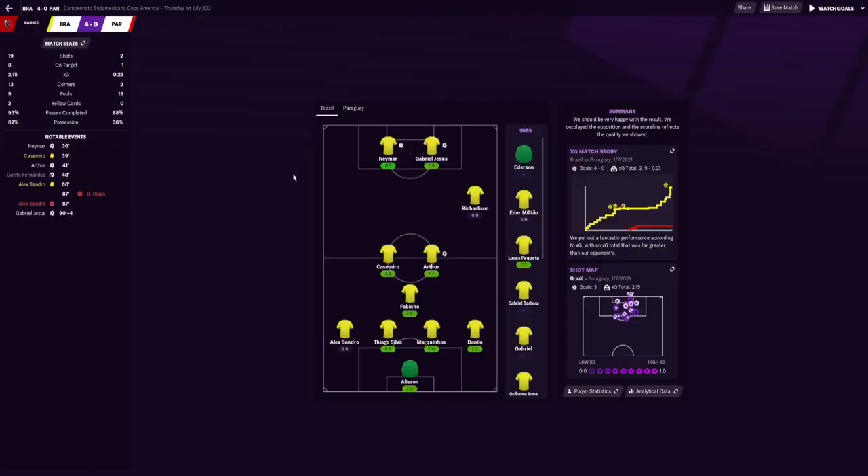As you can see, we had 19 shots on goal, 8 on target, an XG of 2.15. The possession ratio showed we had 62% of the ball whilst they only had 38%. That then took us to the semi-finals where we played Argentina again.